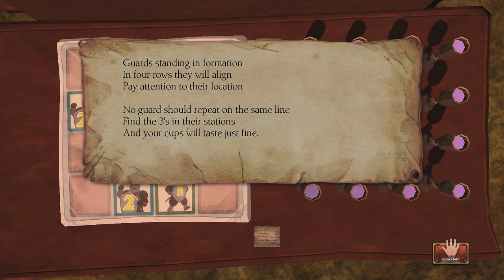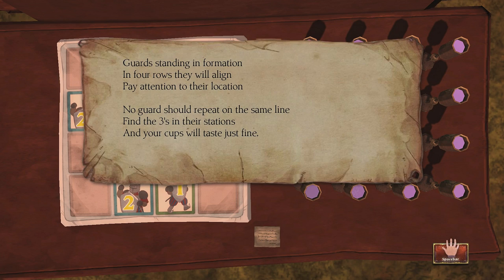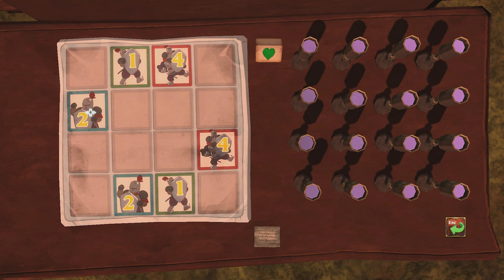Guards standing in formation. In four rows they will align. Pay attention to their location. No guards should repeat on the same line. Find the threes in their stations and your cups will taste just fine.